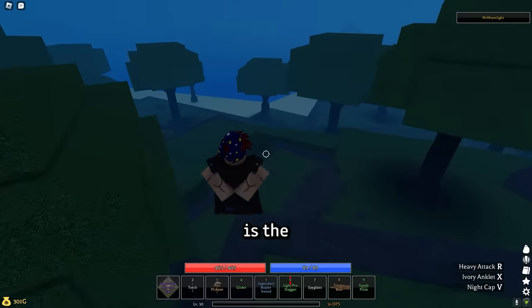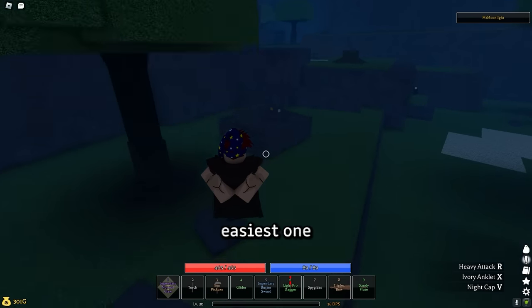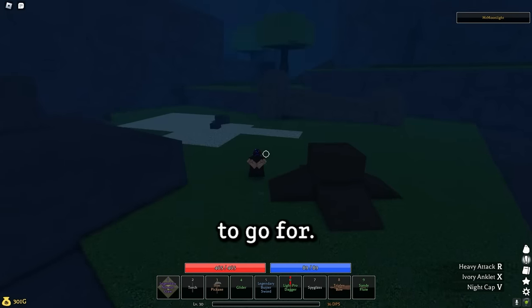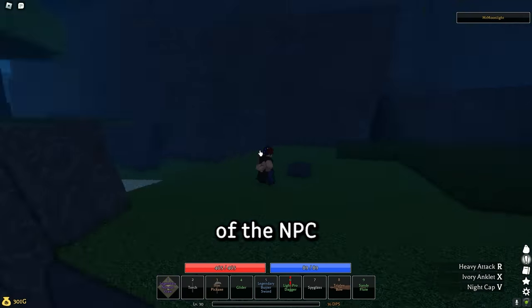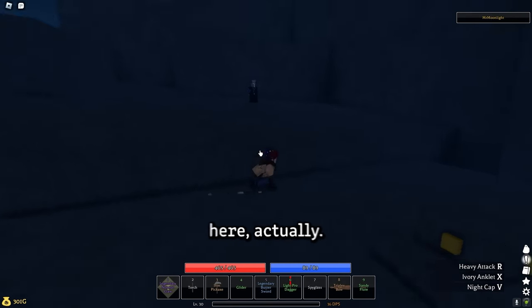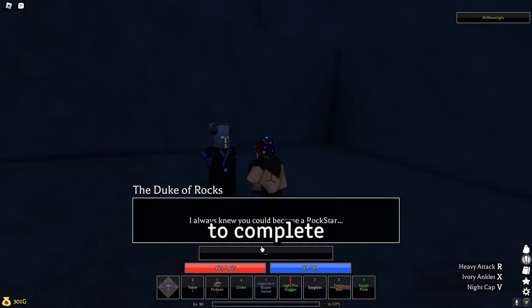Next in line is the Rock Kondo fighting style. This is the most annoying one to get, but it's also the easiest one to get. For beginners, this is probably the ideal one to go for. The location of the NPC that gives you the quest to get Rock Kondo is quite close to the forest — he's right here. Talk to him, and then follow me to complete the quest.